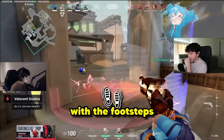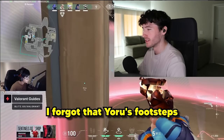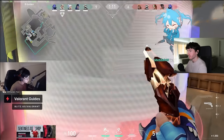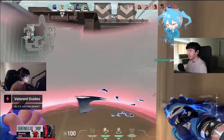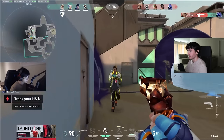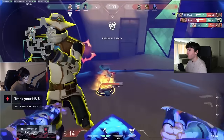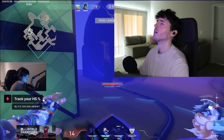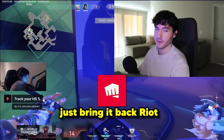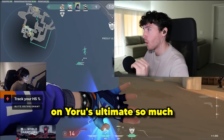We got the Yoru play with the footsteps. That looks so weird. I forgot that Yoru's footsteps could still tank the Cypher trips. That's so funny. So he knows Razer's back site because he naded. Here's Phoenix — well, I mean, he was kind of running. Just bring it back, right? God, I miss the invincibility frames on Yoru's ultimate so much, dude.